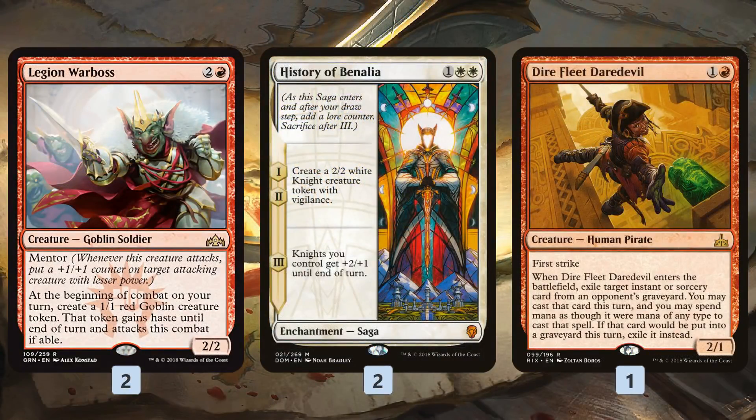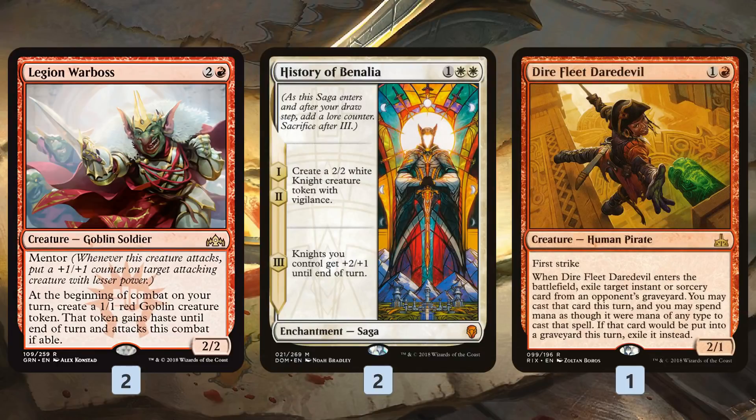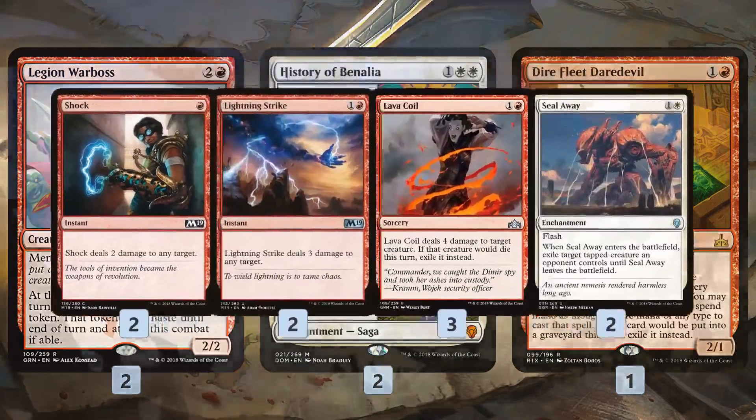Otherwise we have a few more threats as a backup plan. If we're not winning with the combo, we can win with Chainwhirler, or go token-y beatdown with Legion Warboss making a bunch of goblins and getting in some damage. History of Benalia makes some knights and is also good at stabilizing in the early game while we're waiting to get enough mana to cast Star of Extinction. And then there's one Dire Fleet Daredevil — it's very good in this format where most decks have some spells. It can come down early as a blocker, and in the late game you can nab some pretty powerful spells from your opponent's graveyard.